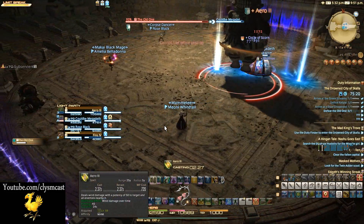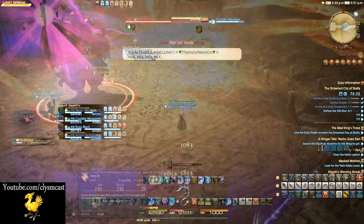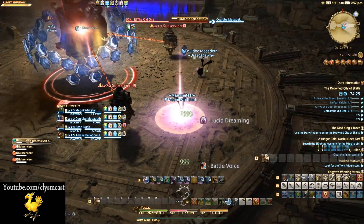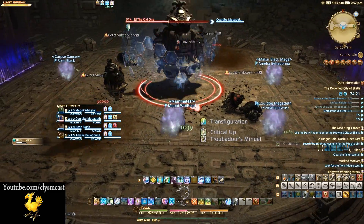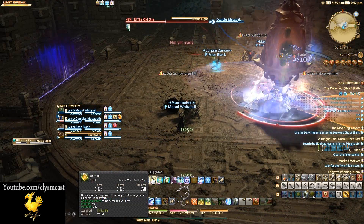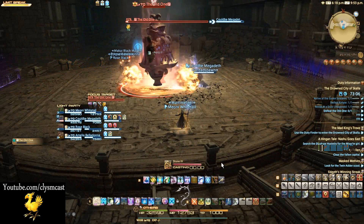Later on in the fight, past the first bomb phase, the next bomb phases will actually transform your party into Spriggan adds. You cannot attack in Spriggan form and must instead drop bombs using the only button on your bars in this form, placing them near the adds to destroy them — essentially doing the same as in the usual bomb phase but with Spriggan bombs instead. Other than that, the fight is nice and simple and quite enjoyable, and I wish we could always be Spriggan — maybe in the next game.